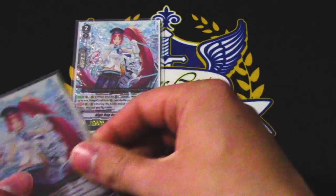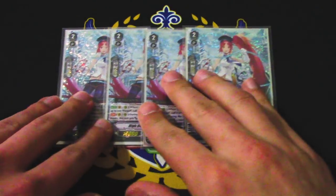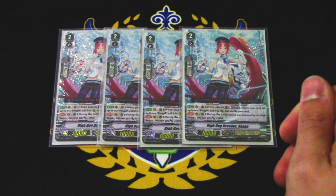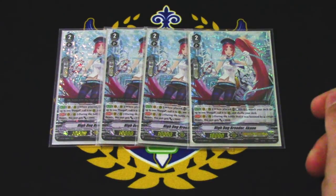Four copies of Akane, because other than Alfred she's our other deck thinning. You use her to pull out Pongol — when you place her, counterblast plus one, search your deck for Pongol, call it. If you have a high beast in the same column, when it attacks it gets 3k.